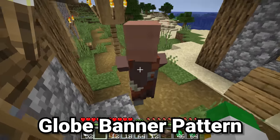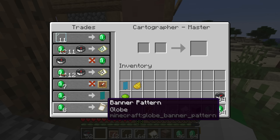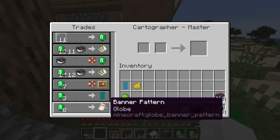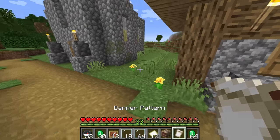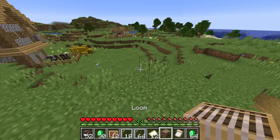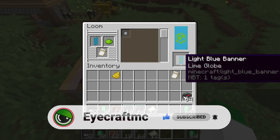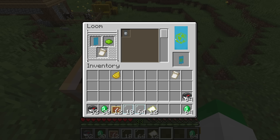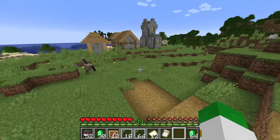The next trade comes from the cartographer villager. If you level it up to a master cartographer, you unlock the final trade for a banner pattern. This is a trade you really only have to do once or twice, because by unlocking this banner pattern it's never consumed when used — we've basically unlocked a template that can be used forever. That pattern is the lime globe, and if you put it on a blue banner, you can see what resembles South America, North America, and Africa, very roughly resembling the world map. It's such a cool piece of lore that you buy this from the cartographer villager.